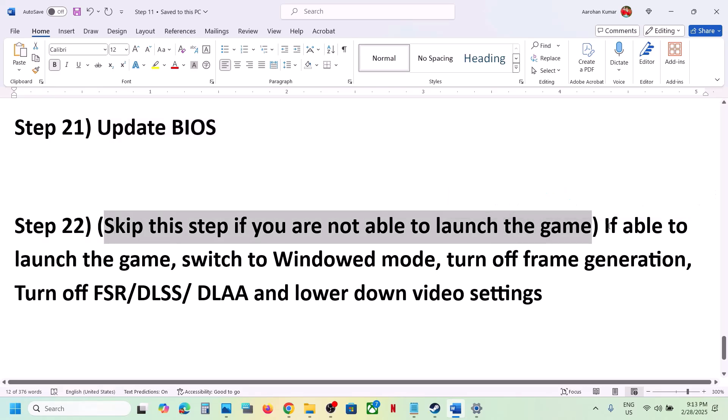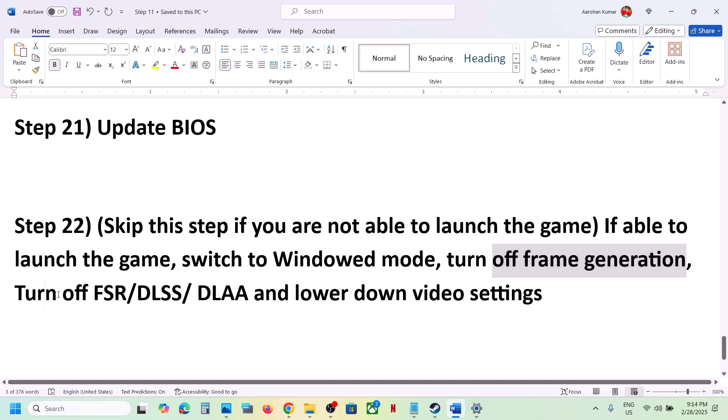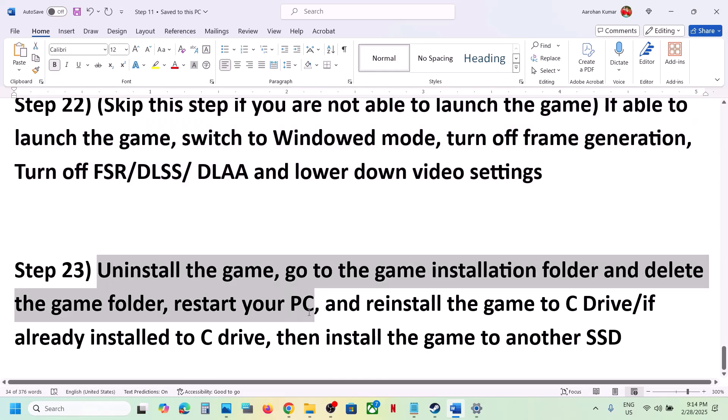You can skip this step if you're not able to launch the game, but if you can launch it, switch to windowed mode and turn off frame generation — this has worked for many players. Go to the graphics options in the game, turn off frame generation, turn off DLSS or upscaling, and lower video settings to medium, then check.